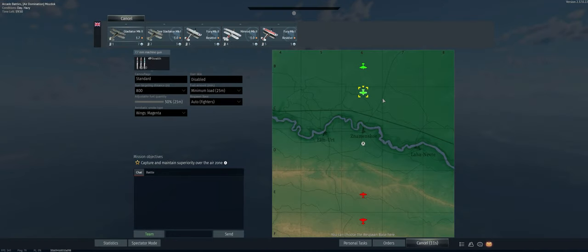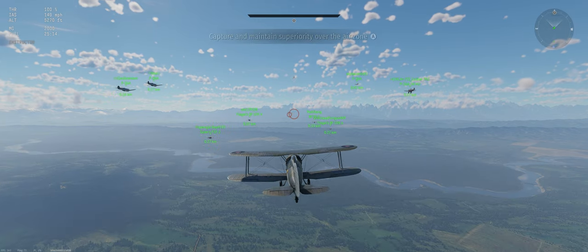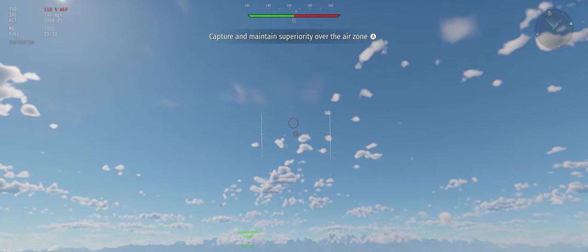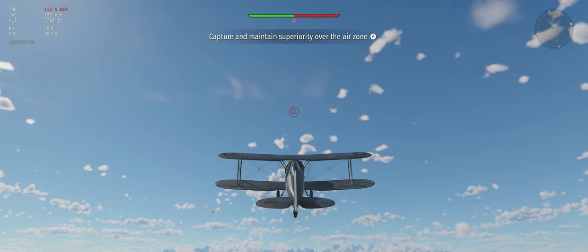We have ourselves an air dom. We've got our stealth ammo, 800 meter targeting distance, minimum fuel load. We're not going to be able to climb up to the top and play king of the hill with anybody in this plane, but we can do a little bit of damage in the furball if we do it correctly. Let's go ahead and climb at 30 degrees to start.